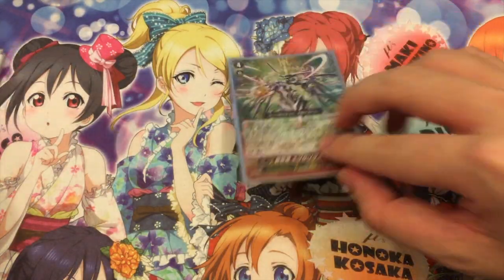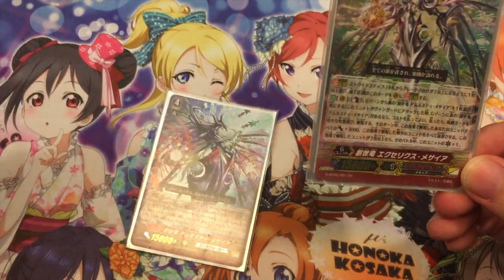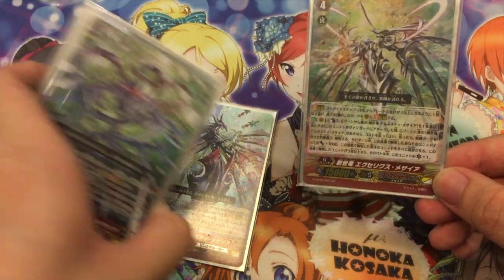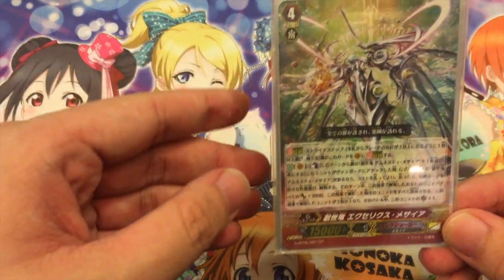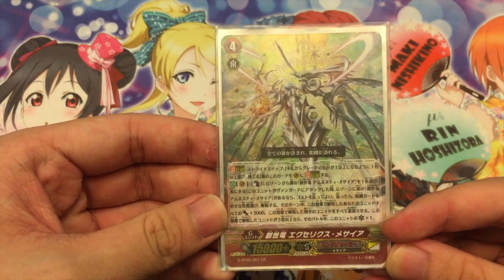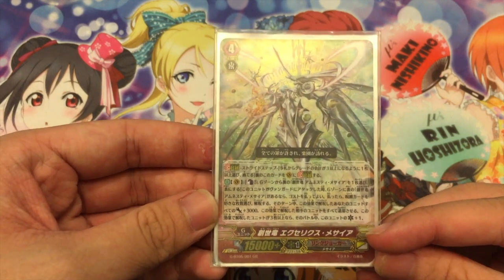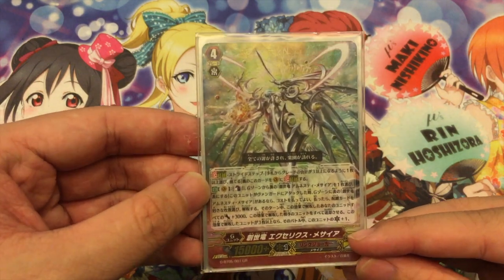Next is 1 Ex Licks Messiah. What Ex Licks does is Counter Blast 1 and Flip Face-Up an Amnesty Messiah — you must already have an MST face-up to pay the cost. So you flip up MST. Then the effect: if you have 1 MST face-up in the G zone, you pay the cost; if you do, unlock any amount of cards. For each of your opponent's unlocked cards, you retire them. For each of your own unlocked cards, they get 3K power. Then if you unlock 3 or more cards, it gets 1 Critical. This is the Messiah that clears your opponent's field.